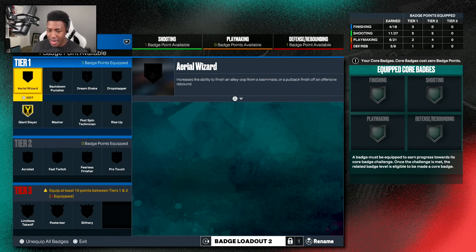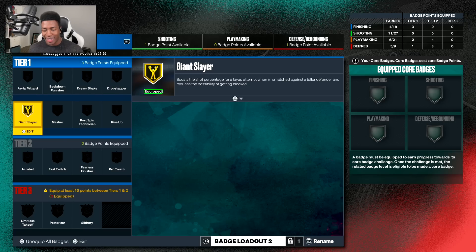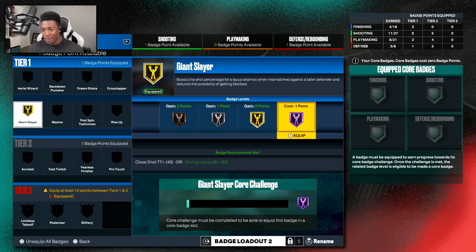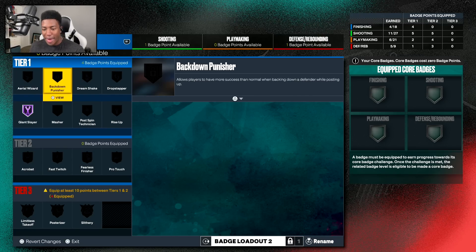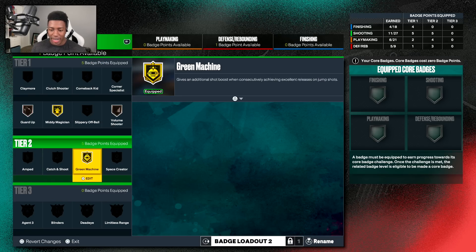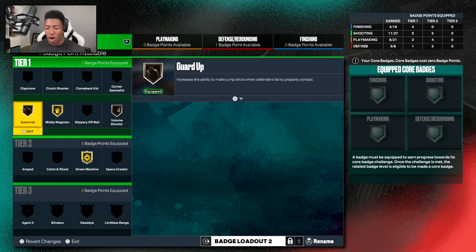We did earn badges in the last episode. We've got a solid finishing badge and there's really nothing else to add there, so I think this is when I'm getting my first Hall of Fame badge — going straight for the Hall of Fame Giant Slayer. I don't think I need Aerial Wizard, and the Masher's not doing much for me since I'm not 6'10. In shooting, we've already got Green Machine high enough and Mini Magician looks good.